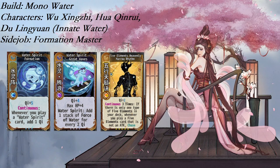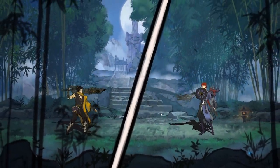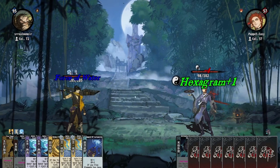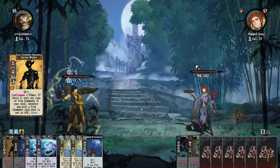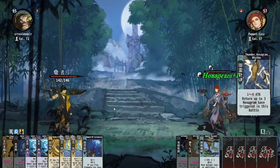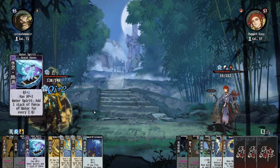Mono Water is a deck about drowning the opponent in a deluge of water while using defensive tools and HP scaling to weather your opponent's attacks. The tier 4 card Great Waves is essential, as when paired with Water Spirit Formation it is the best source of Force of Water in the entire game. On tier 5, Combined Rivers converts that Force of Water into a huge pool of HP that grows every time. The deck really becomes a powerhouse as a late game deck, with a combination of Heavenly Marrow Rhythm level 2 and the Formation Master side-job card Echo Formation level 2, resulting in a deck that plays two high impact cards every turn. Dive is another card that can be used to push past opponents who will try to burst you down while giving your scaling time to take over.